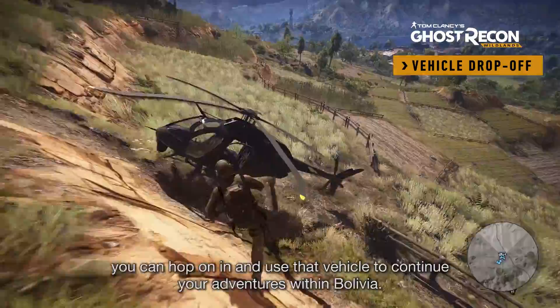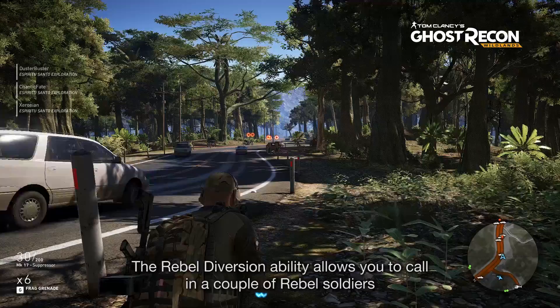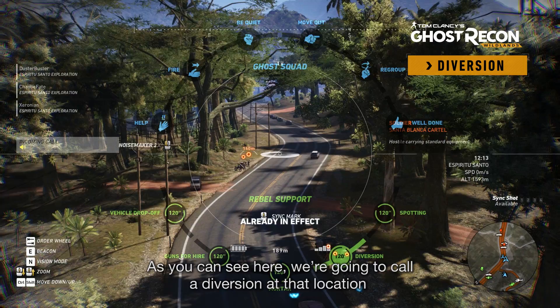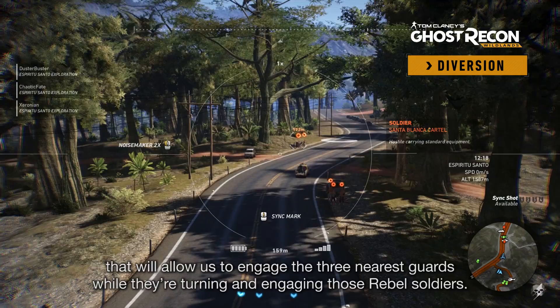The Rebel Diversion ability allows you to call in a couple of Rebel soldiers to start a diversion at the location that you specify using the command wheel menu. As you can see here, we're going to call in a diversion on the other side of this group of Sicarios on the road, that will allow us to engage the three nearest guards while they're turning and engaging those Rebel soldiers.